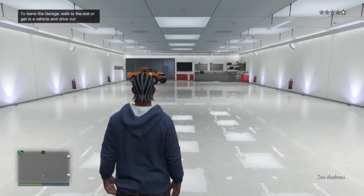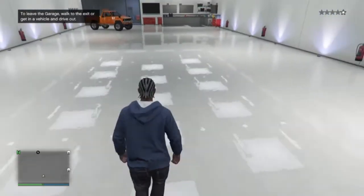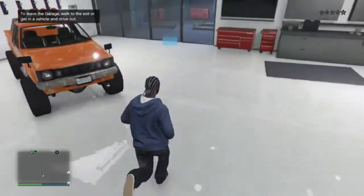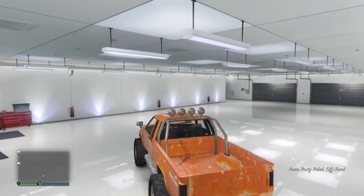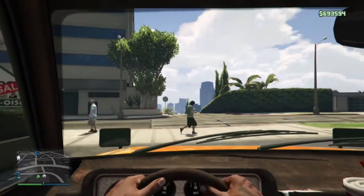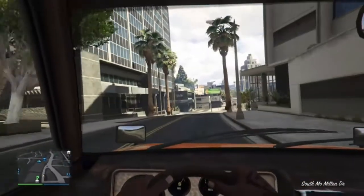Drive it down to Los Santos Customs. Once you lose the cops, hop back into your Karen rebel and head on down to Los Santos Customs. As you're heading there, you don't want to bang up your truck too much, because the more money you save the more money you get to keep.